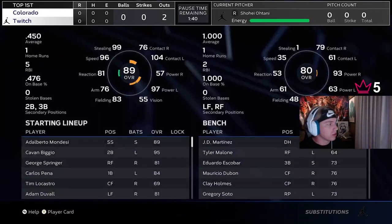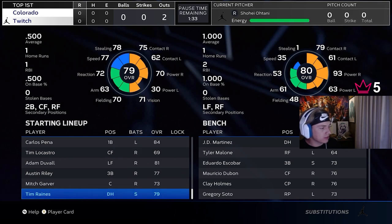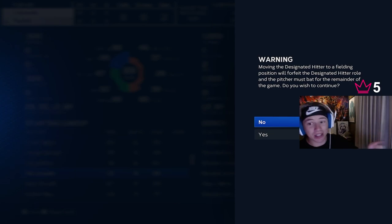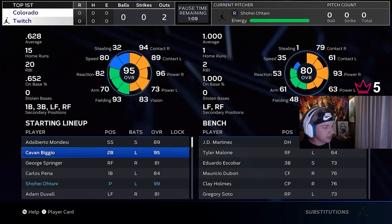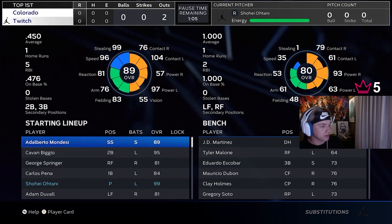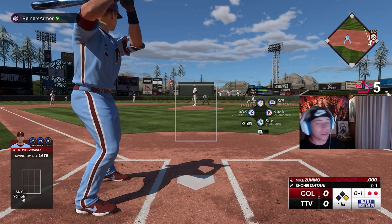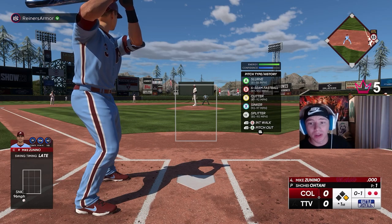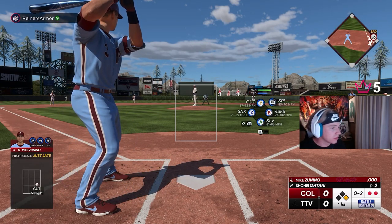Once you put Ohtani in the game, go to substitutions — he has to be in the game first. Now we're gonna take Tim Raines and swap him with Tim LaRocca. As you can see, it literally says: 'Moving the designated hitter to a fielding position will forfeit the DH role and the pitcher must bat for the remainder of the game' — which is great because it's Ohtani! Now Ohtani is hitting in that five spot, hitting fifth next inning, Tim Raines is in center, and the best part — look at his energy bar, it's completely full. In BR your bar is never full, but his bar is full.